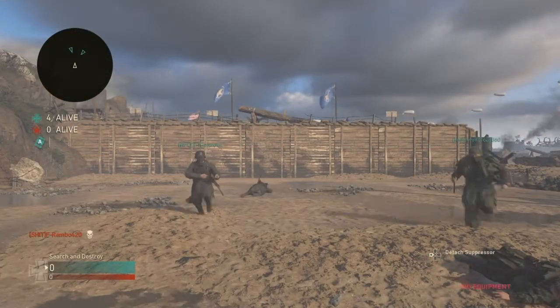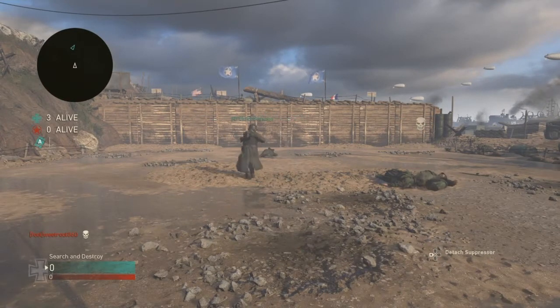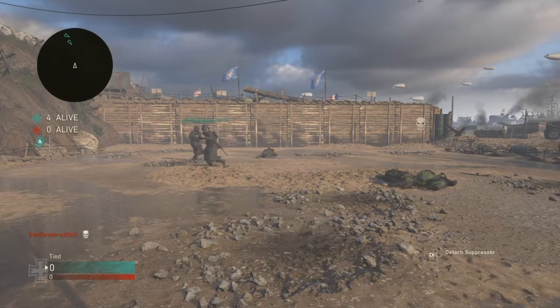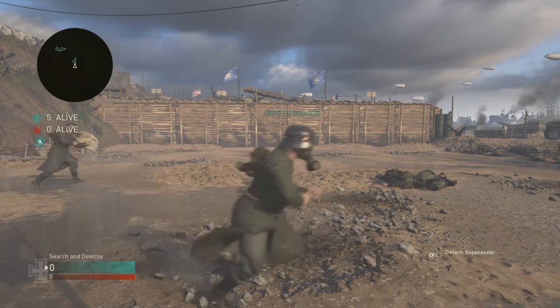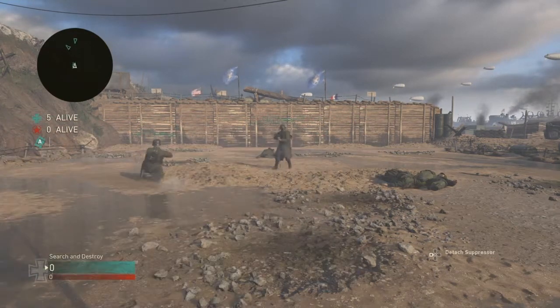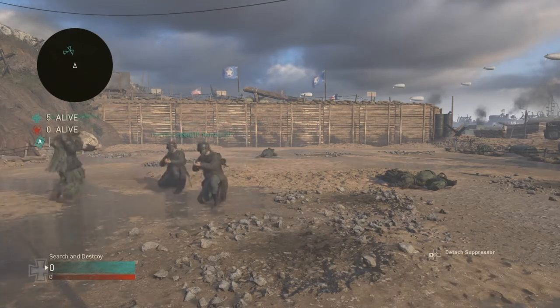It turns the headquarters into a map, and it's called 'the grounds.' I think this is going to be a future DLC map, to be honest, because the way it's all set out is like a map. Look — they've taken the one-on-one pit out, there's a lot of glitched out stuff, you can just walk outside of the barriers, and it's pretty cool.